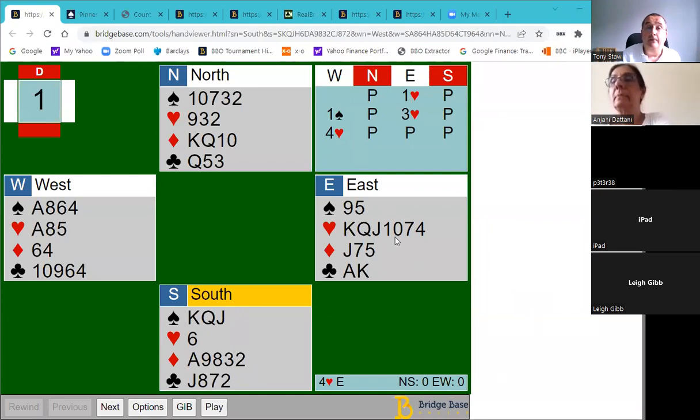In terms of the bidding, it goes one heart, one spade. Then East has a close call. You've got 14 points, but you do have a very nice heart suit. You could bid two hearts or three hearts, which is more like a medium hand. If you bid three hearts, you'll likely end in game. If you bid two hearts, you may stop short of game. But you should end up in a heart contract.